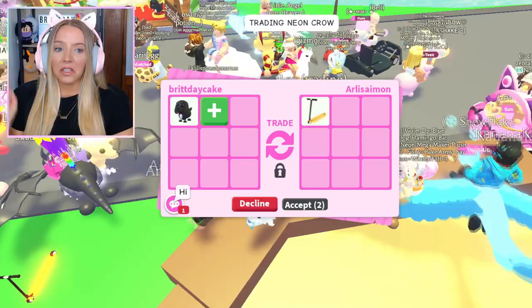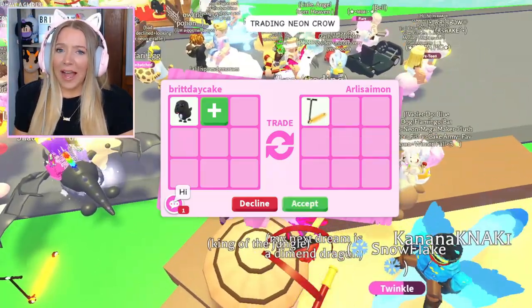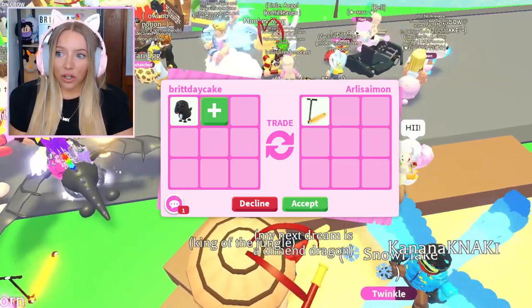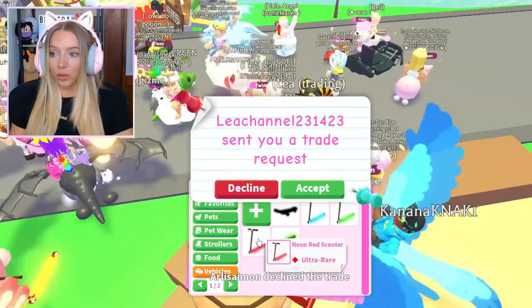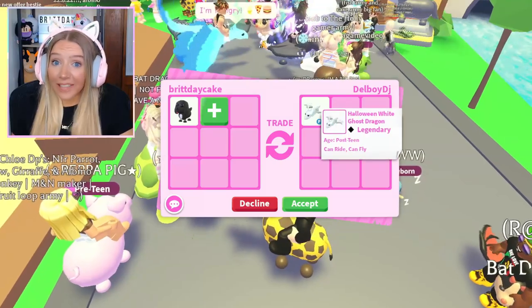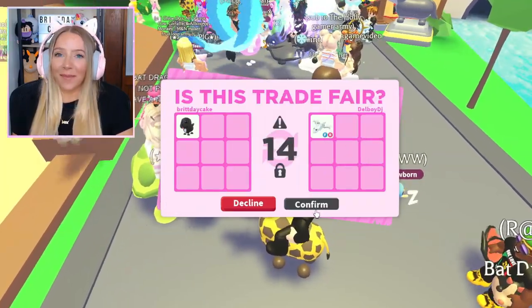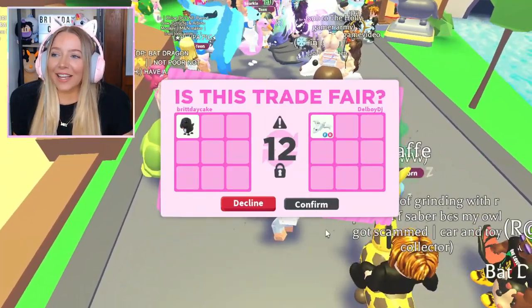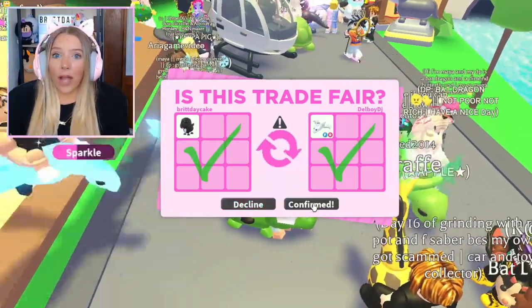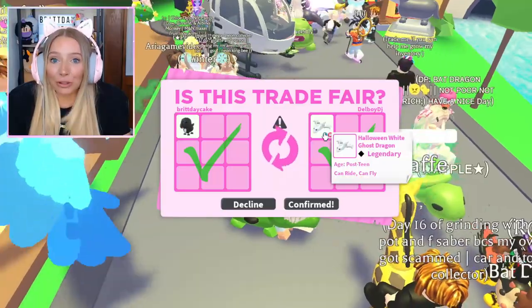Somebody put a neon orange scooter but I don't know anything about vehicle values, and they declined the trade anyway. Now I wonder if this trade is real - a fly ride post-teen ghost dragon. I don't trust them, I feel like they're going to decline at the last second. Oh, they hit accept! We actually just got a post-teen ghost dragon!